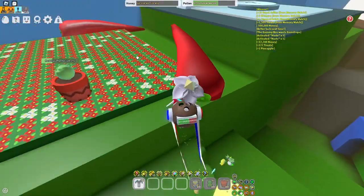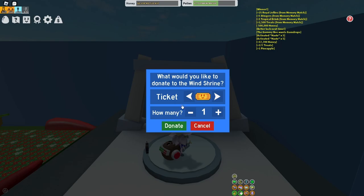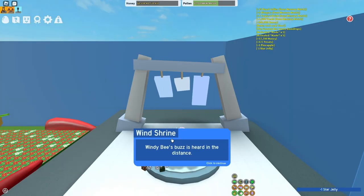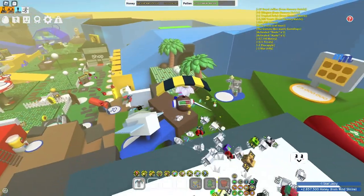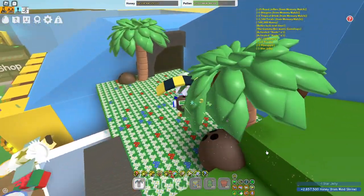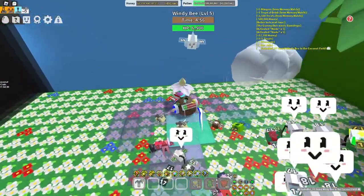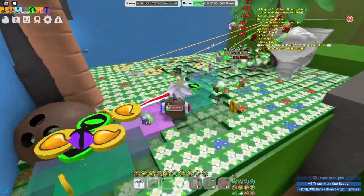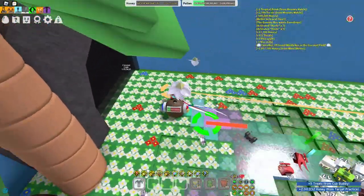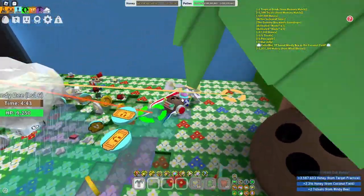Another thing guys is spawning the Windy Bee. Windy Bee helps a lot with tickets and you can even get a few star jellies from it as well if you're lucky. To spawn the Windy Bee, you'll need a star jelly. If you can't afford a star jelly, you can maybe use a glue — I don't recommend it though. Once you guys spawn it, just kill it as many times as you guys can. Just try and do as much damage and get as much loot as you possibly can.